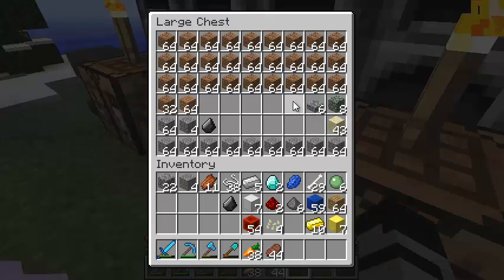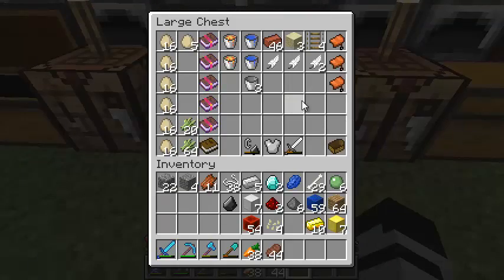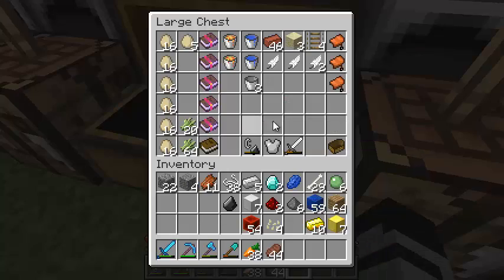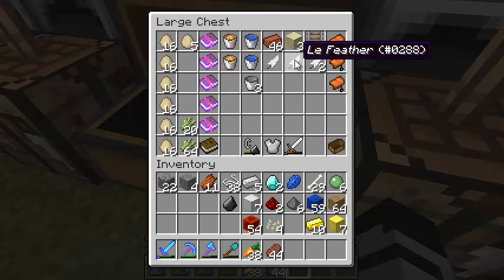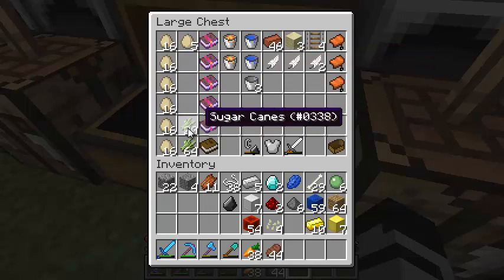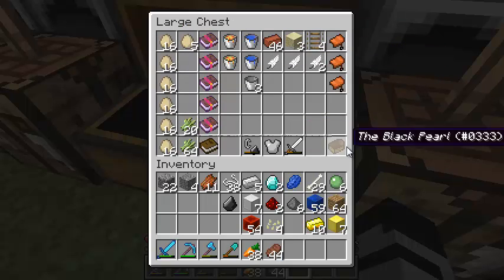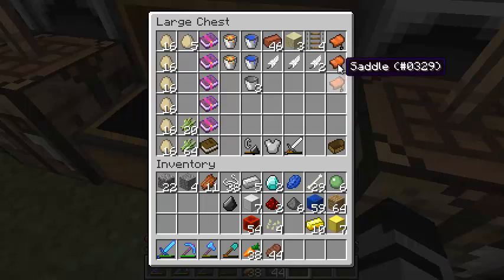First thing: Rizzle came on and sorted out our chests, so now they've got some level of organisation. These feathers would probably stack, but for some reason they were renamed. Oh, this one was actually me. Various things have been renamed - jail, slash clear, and Aaron's sex toy.